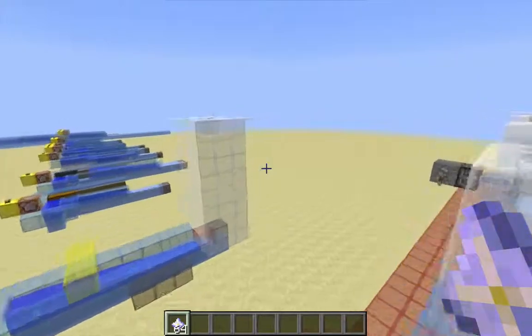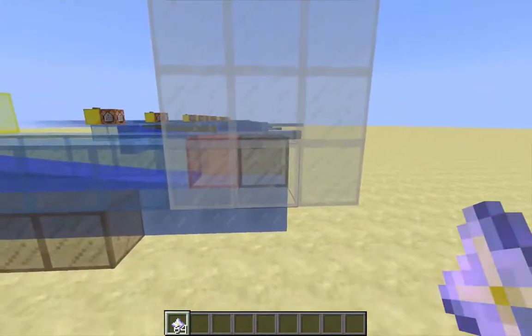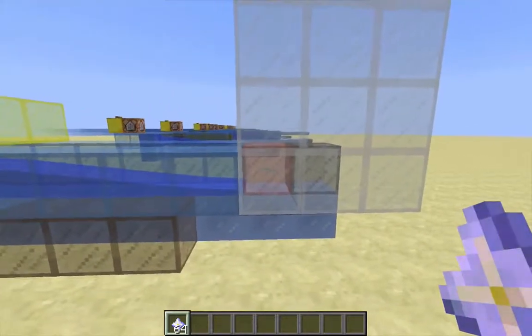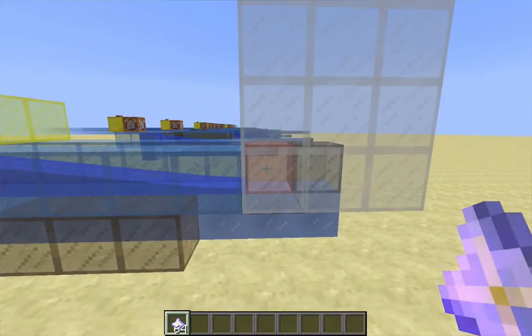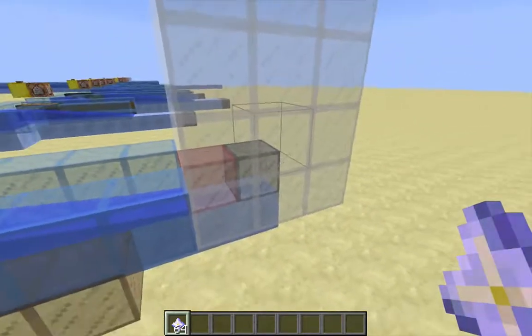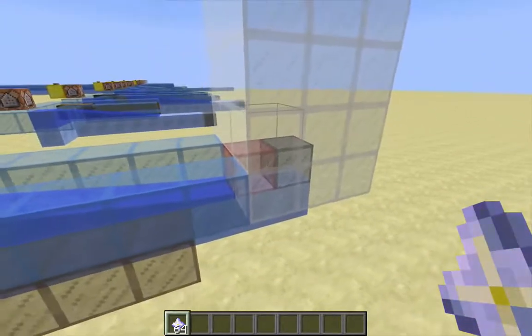Just a quick recap: the levitator block, represented by this black block here, works in conjunction with the barricade block, represented by the red block here. The levitator block is responsible for propelling items up the tower after the tower has been sealed by the barricade block.